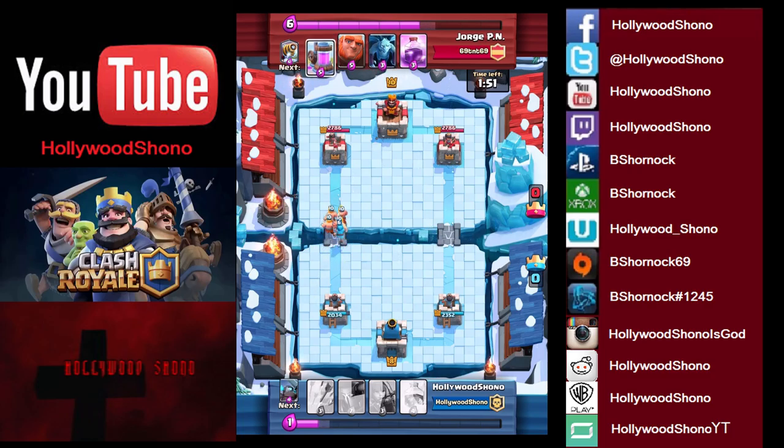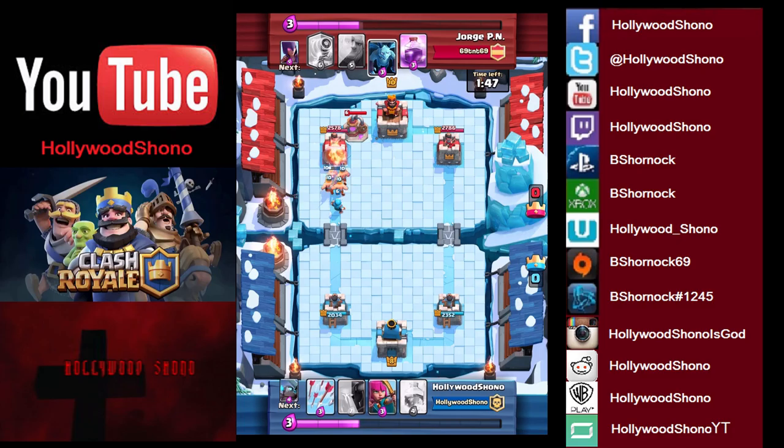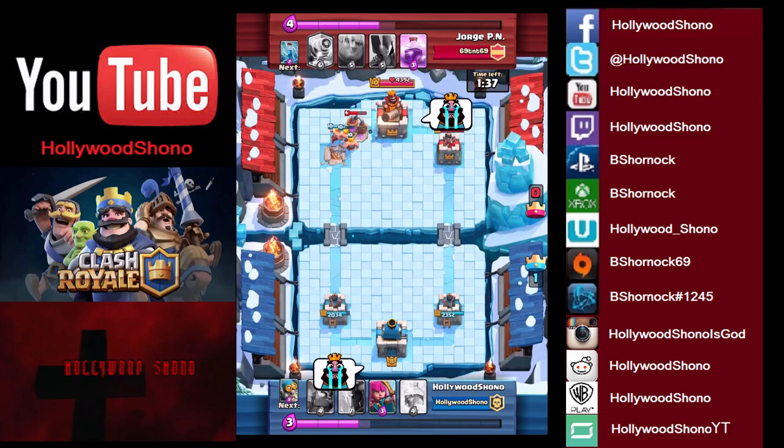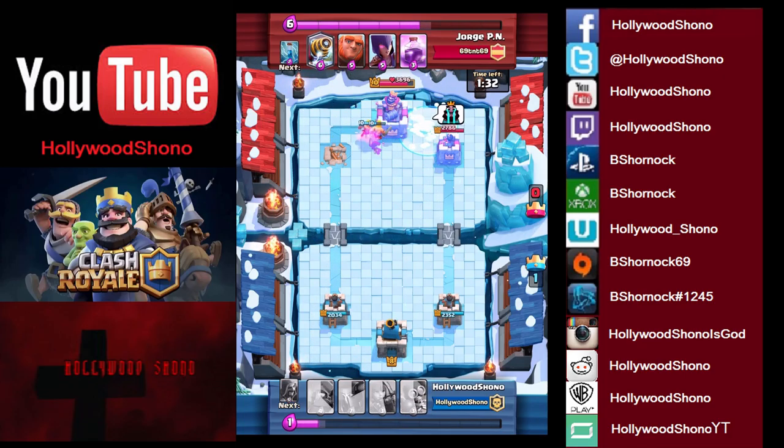We throw Barbs as reinforcement. He places a Pump — that's a bad Pump. You do not place a Pump when you're losing. There are Minions but we're going to arrow that down, and the Barbs are going to get the first tower. We're probably going to get some good hits on this Pump. He's crying — he knows he's in bad shape. We're going to Freeze so those Barbs can get more damage on that tower, hitting for about 180 a shot. We got that tower down to 2,478 health already.